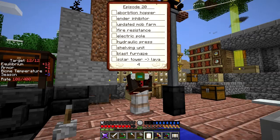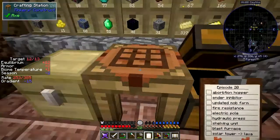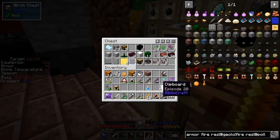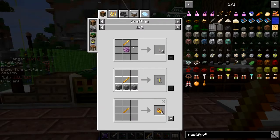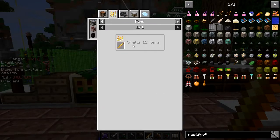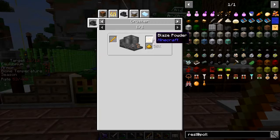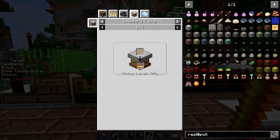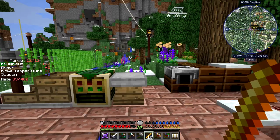We'll make the absorption hopper first. For that we need blaze powders, so we get a blaze rod. If you look at the uses of this: you can self-craft it and get two blaze powders, use it as fuel, or crush it in the Immersive Engineering crusher for four blaze powders and a fifty percent chance of sulfur dust. You can also put it on a crushing table for five, or into the Magnetic Craft grinder for four plus fifty percent chance of sulfur.